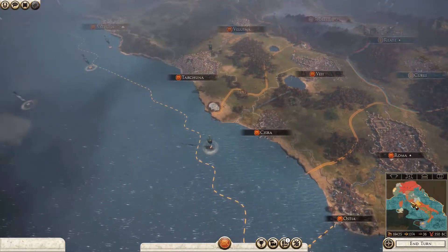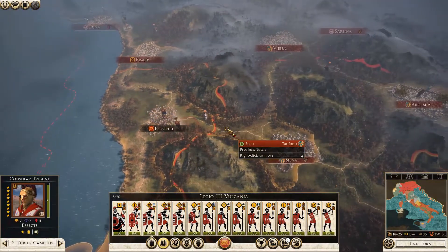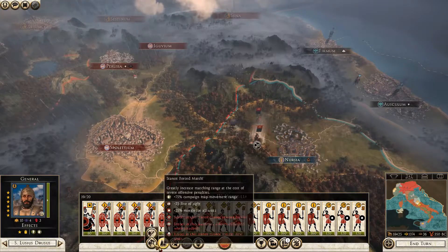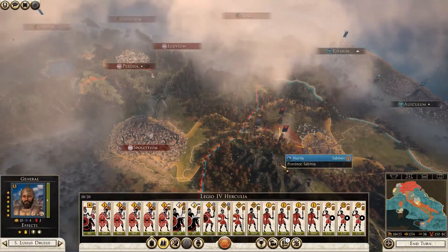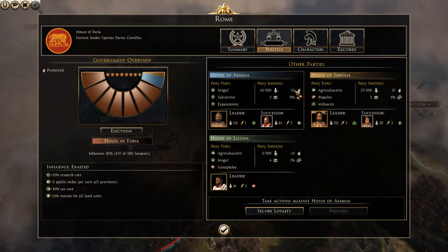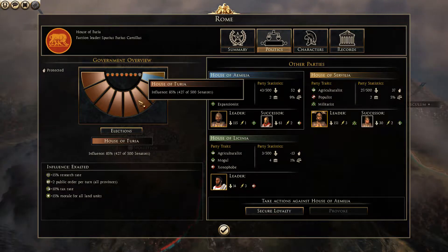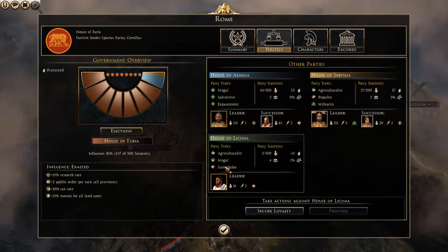We do have a lot of money now, so we can actually take action. My ally is sitting right next to this province, so let's move in and take it. Thinking about politics - this plays a really important role in this game. You want to keep people happy by having their generals take stuff. If the blue guys here - House of Fury - take territory, they get happy from the general winning battles. There's also a new green guy who showed up who's very unhappy - he's a xenophobe, a mogul, and an agriculturist.